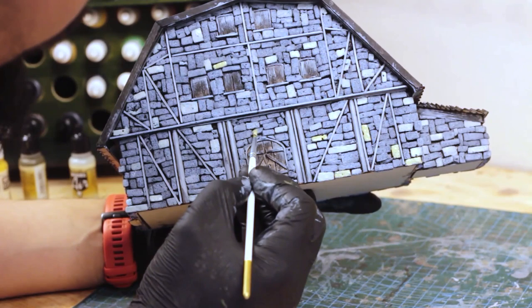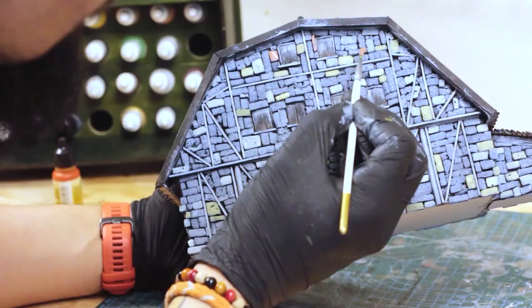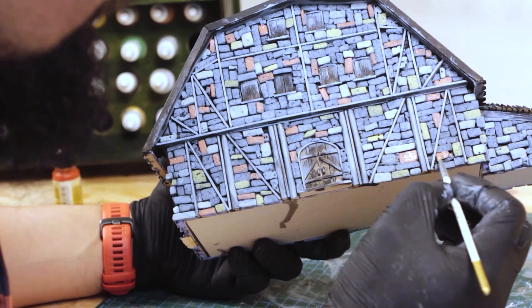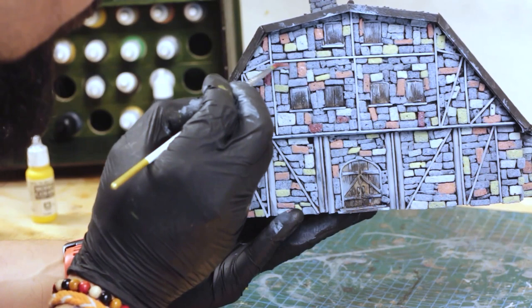When I work with medieval creations, it's usually stonework and most of the time ends up being regular boring gray tones. Maybe next time when I make a castle tower or something like that, I would just go out of my way of historical accuracy and go for a red or maybe purple building.